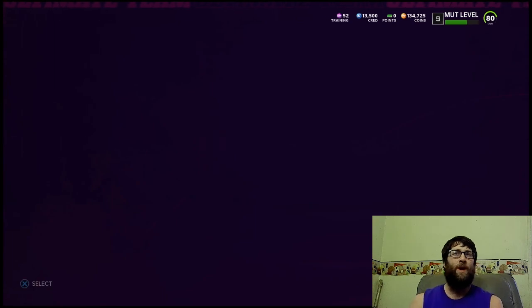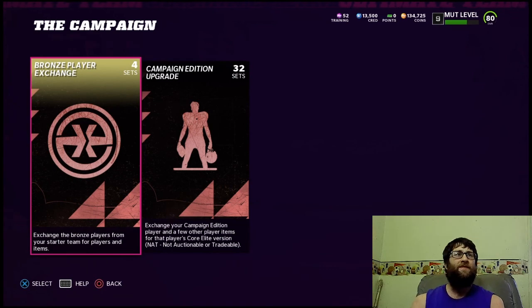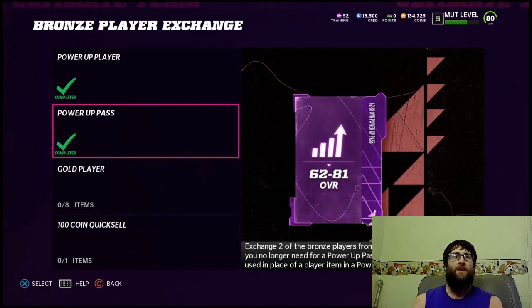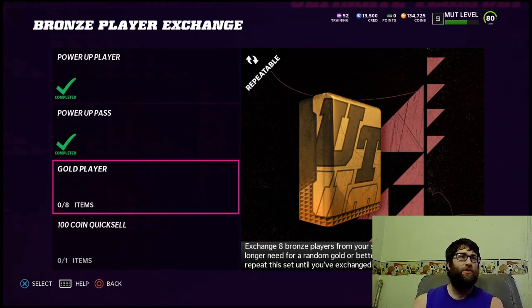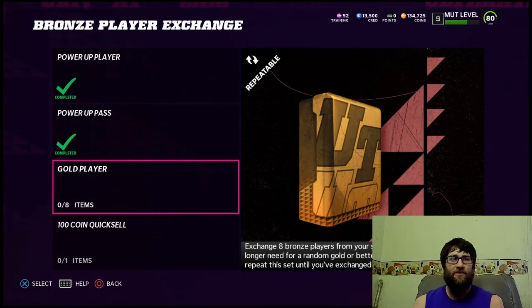As you get your team better, you're going to have bronze players you want to put into these sets in the campaign. You get a power-up player, a power-up pass, and then once you do those two, put all the extras in the gold player set to get a NAT gold player or better. I've mostly gotten gold players but you might get a few elites too. And when you can't do the sets, do the 100-coin quick sell with your bronzes.